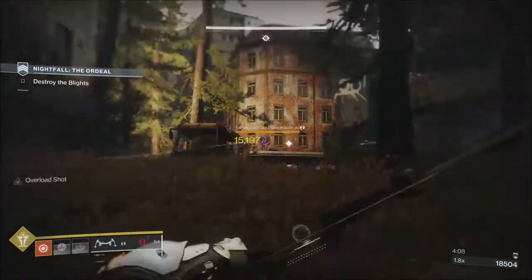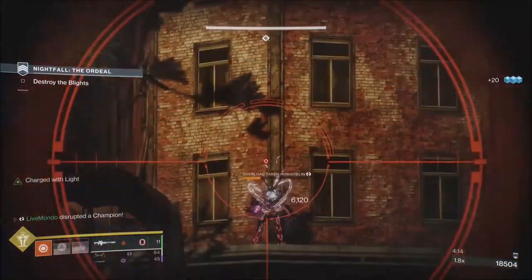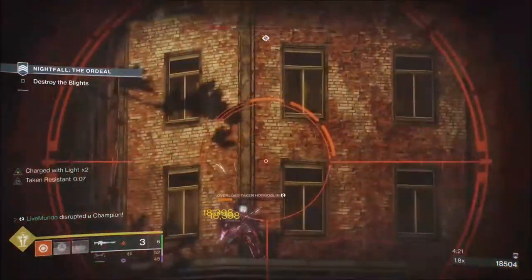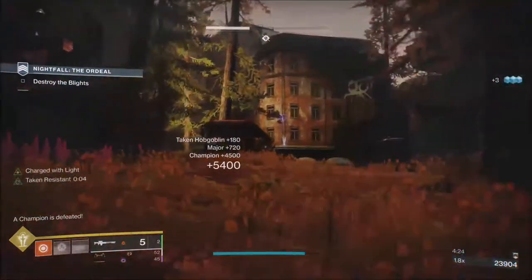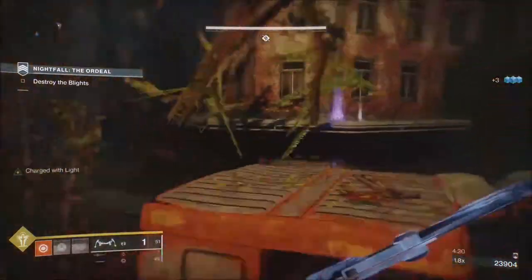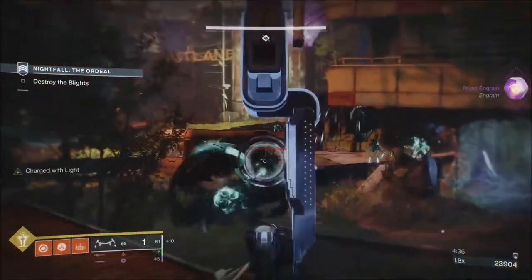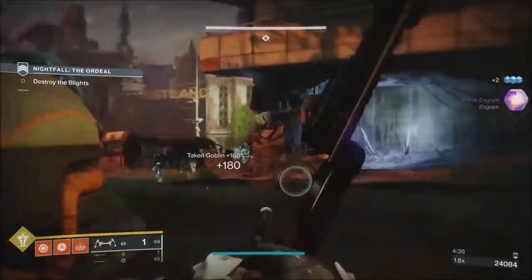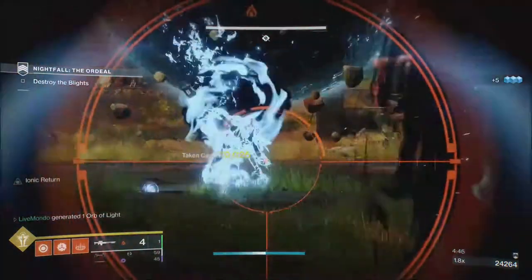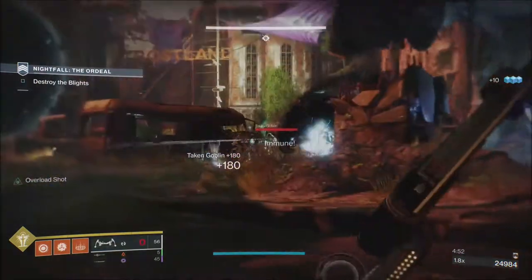So this is my first overload. You can see I'm stopping him with a bow, and then on the left I'm charged with light. I haven't killed him — I stop him again, so I now have two stacks of charged with light. I don't think it increases the damage having two stacks, but the charge stays until you kill something. That combination of High Energy Fire and the season pass mod — the one that lets you become charged with light from stopping a champion — is brilliant for nightfalls, intrinsically very good.